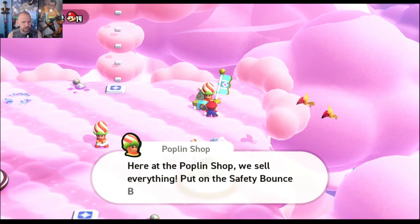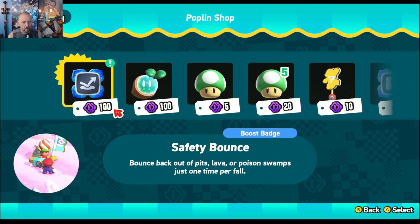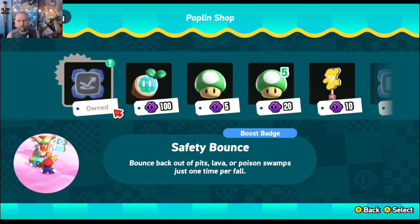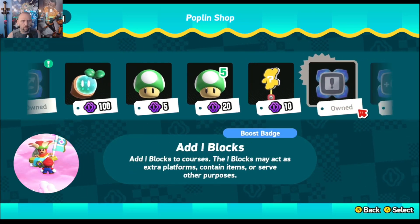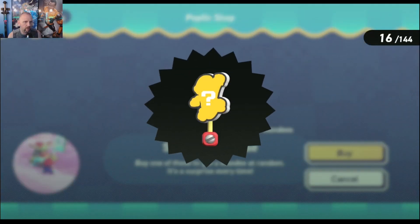Let's go up here to the Poplin Shop and do a little shopping. Bounce back out of pits, poison, lava — just one time per fall. We'll buy that. We'll buy that for a dollar.